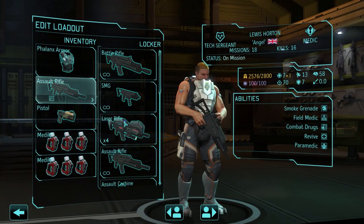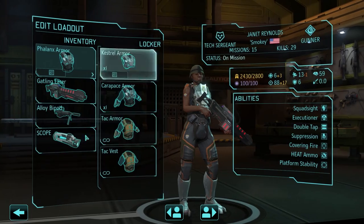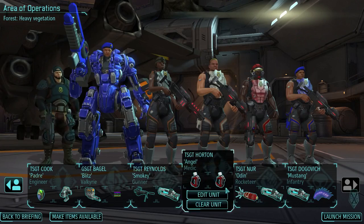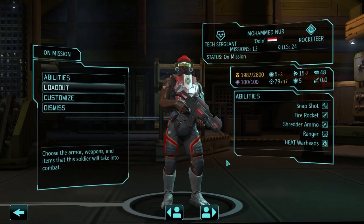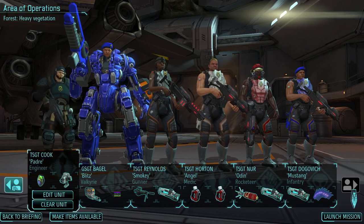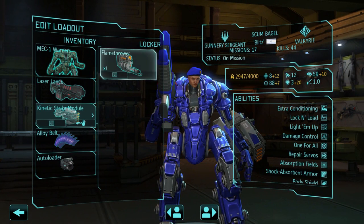Next up, our Medic: Phalanx armor, laser rifle, the rest looks fine. Reynolds — she has everything she needs already. 9 hit points on Reynolds, but she can stay in the back with the gatling laser. I don't like only 8 hit points on this guy, but he kind of needs the scope so he'll keep it. I'm going to replace the flamethrower with kinetic strike module for this mission.